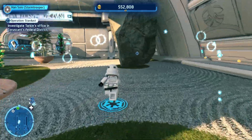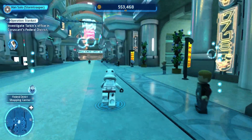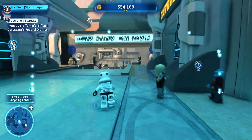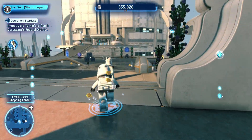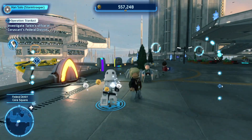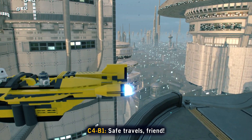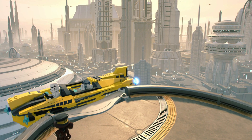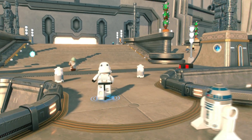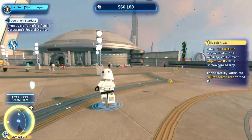This time I'm going to follow just the quest - I see that exclamation point icon and we're going straight for it because I want to investigate Tarkin's office in the Coruscant Federal District. It should be a fairly easy journey - I should just be able to find it somewhere. These maps are absolutely huge. 37 meters - that's not too bad. Oh, look, it's telling me to take a car. I got to go to the Senate building.